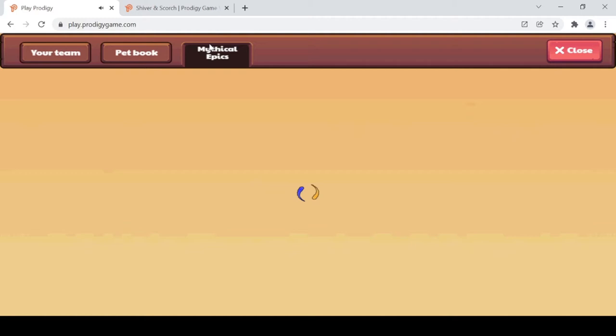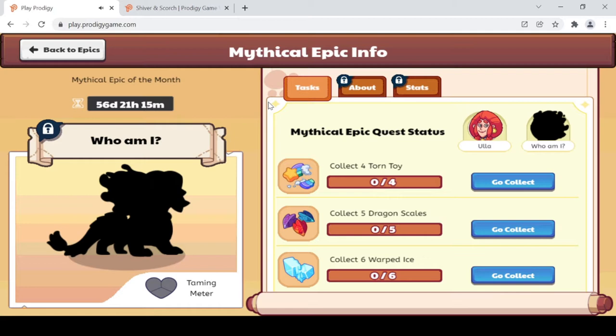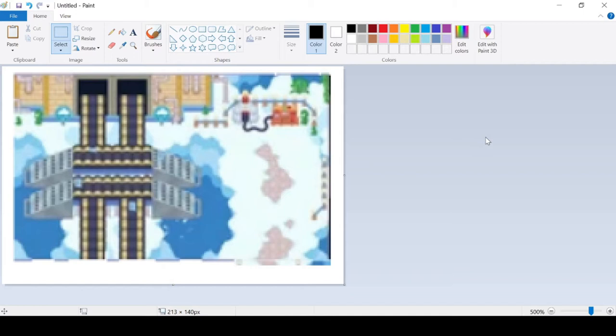Let's go to our pet book, straight to the mythical epics. The pick of the month is Shiver and Scorch — I really like this pet. To tame it, we need to collect four torn toys, five dragon scales, and six warped ice. The torn toys — it's really sad that they're torn. Five dragon scales that must have fallen out. And six warp dice, like the ones from the factory in Skywatch where they make the ice.